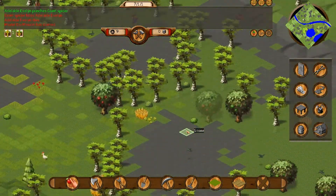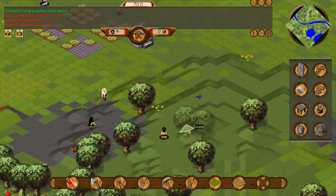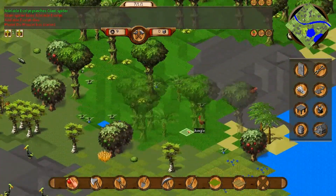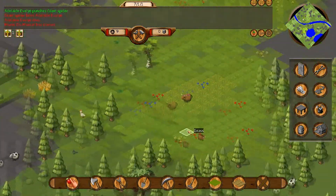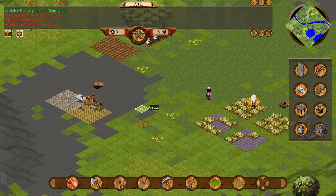At some point once we get kitted out, we'll go over to that island and pretty much take out that forest — I'm pretty sure if you kill a certain number of the froggies they don't respawn, and then you can build certain farms in the jungle that you can't build anywhere else. So we've lost two people, but fair enough.